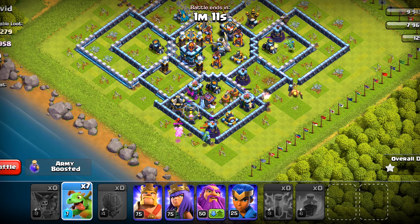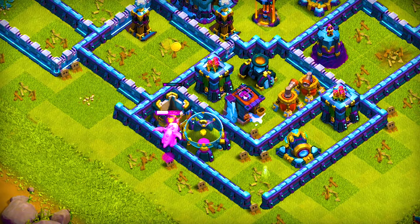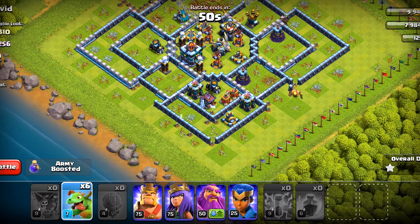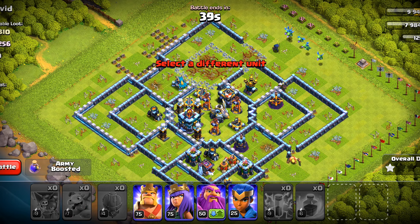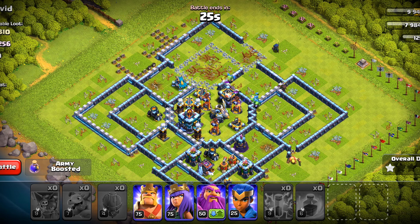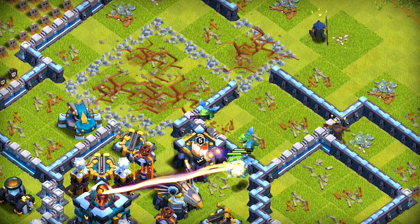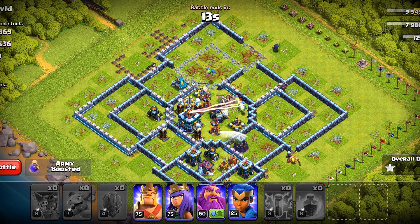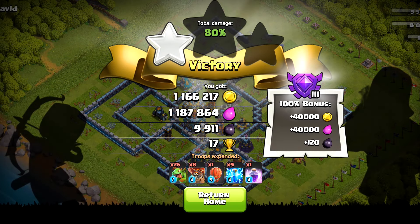Let's wait for this baby dragon to take out the defense — and done. Now let's pick up that clan castle; there might be something inside, so we will deploy all of our baby dragons from the top side towards that air defense and after that towards the clan castle. One of the baby dragons has split off and is in raged mode — that's going to help. But nothing inside. The town hall will melt through our baby dragons easily and we are going to finish at 80 percent with pretty good loot. I will give this strategy 3 out of 5 because it's not that strong under certain circumstances.